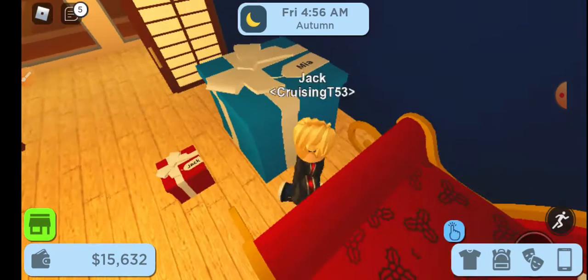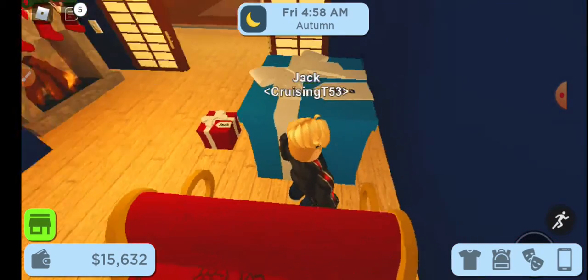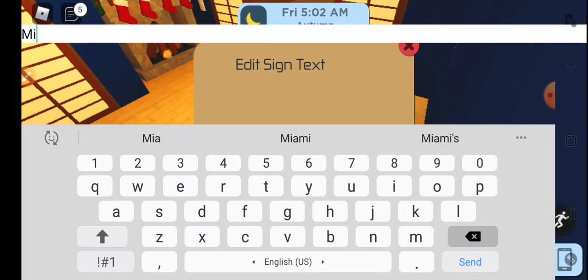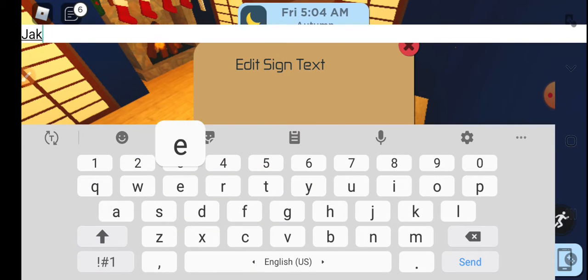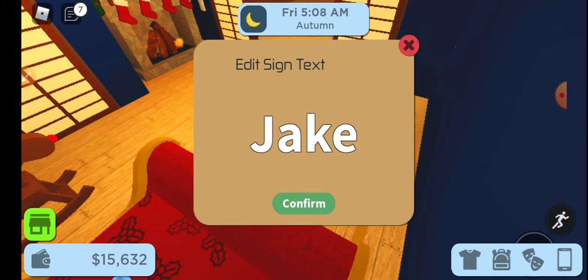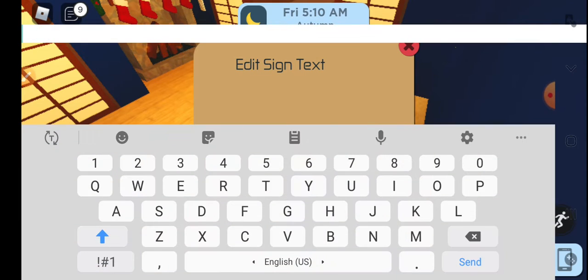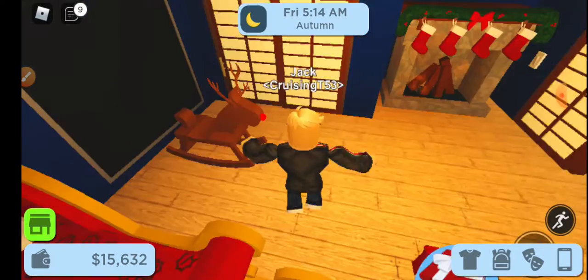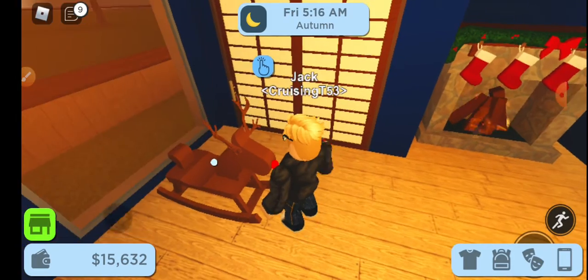These gifts are addressed to me and to one of my friends because it's my roleplay name. Tap on it and select 'Edit Text,' then you can change the name to anything you want. The name will appear on the gift so you can type in any name and roleplay that it's Christmas and the gift is for you or one of your friends.